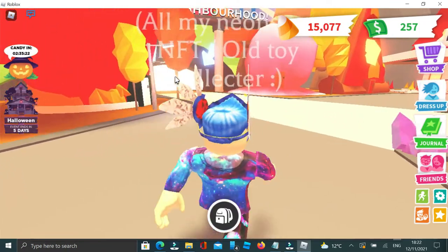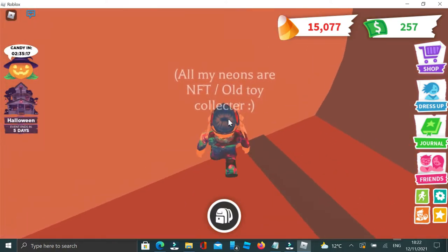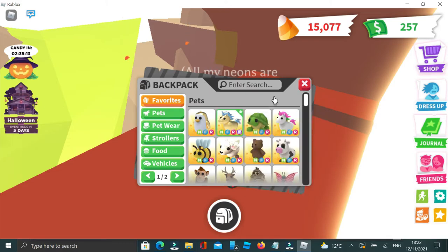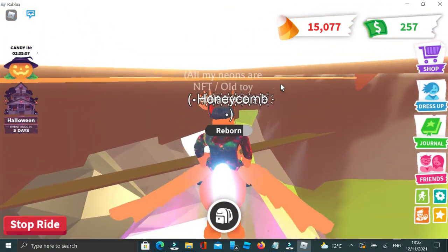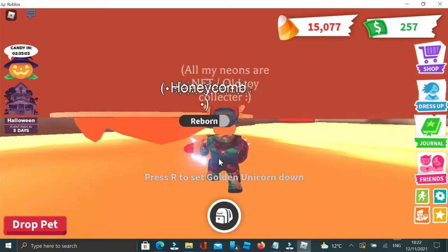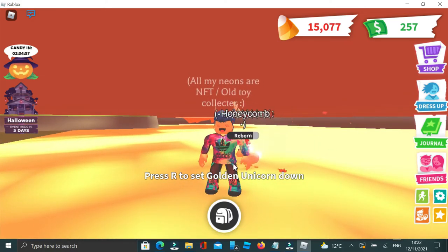For the last and final glitch, go over to the portal and get to the side. Get a fly pet or a propeller, go right on down and up in here, and you can pretty much be under the map — it's pretty cool. If you guys enjoyed this video, leave a big thumbs up and subscribe, and I'll see you all next time — peace!